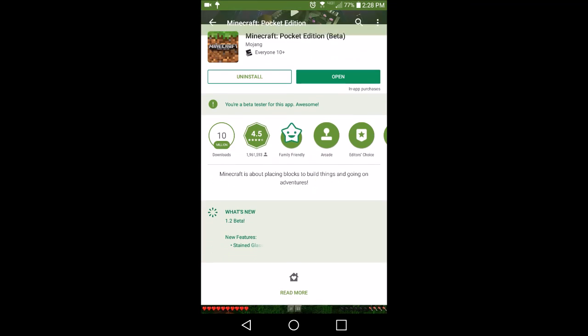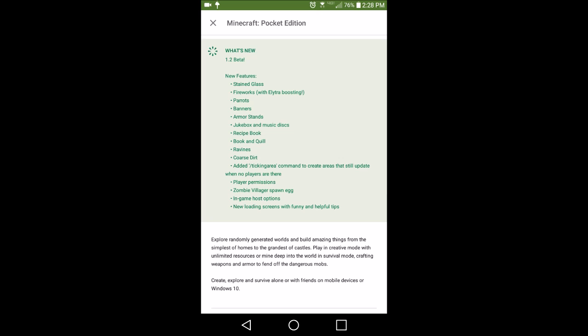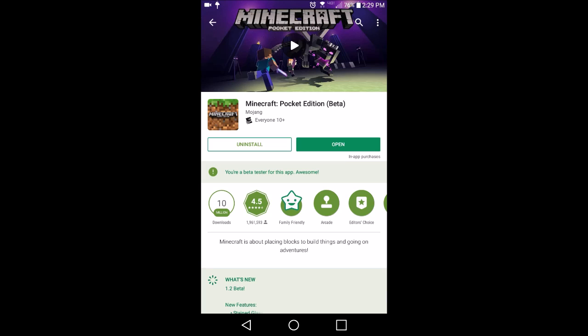Once I updated it, everything just changed with Minecraft. Looking at the changelog - not counting bug fixes, they added stained glass, which people have wanted for the longest time, armor stands, recipe books, ravines, a zombie villager spawn egg, in-game host options, and new loading screens with funny and helpful tips. We're going to open the game right now.